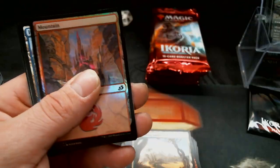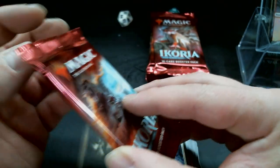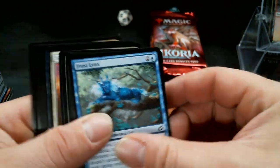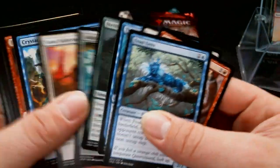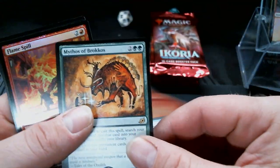A regular Kennan, a Foil Mountain — that's a good looking Foil Mountain too. Frostlinks. Can we randomly have three — there's a Mythos of Brokos.